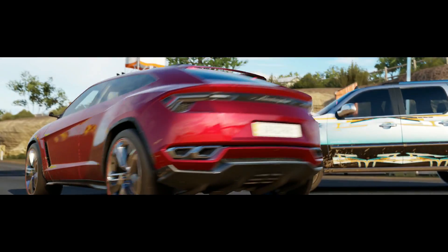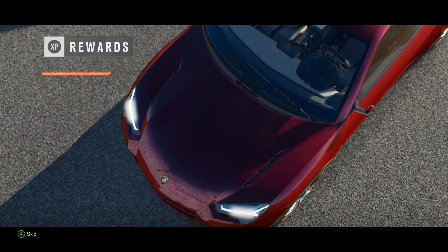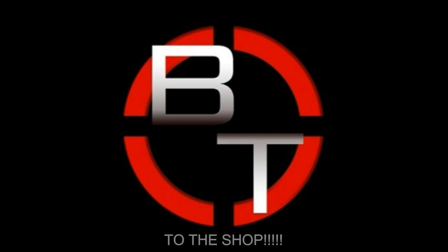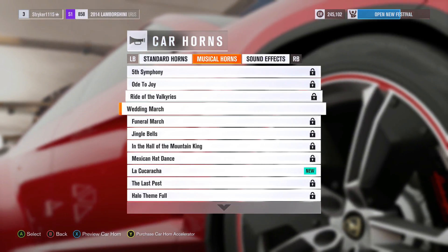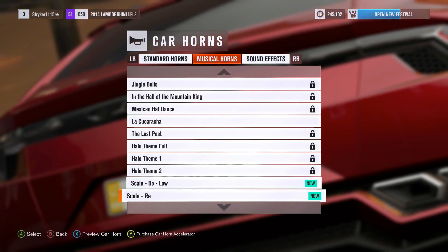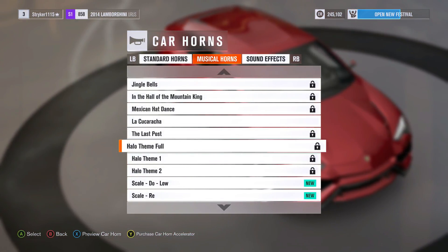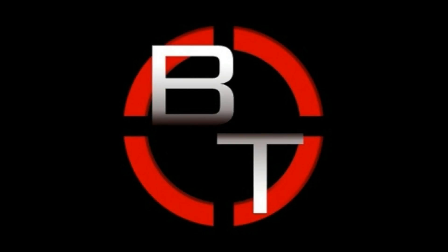So there was my Urus race — I really wasn't doing well and I settled for second this time. I usually don't, but this race was just frustrating me so much with the trees and the edges of the houses, hitting everything left and right. Anyways, let's go back to the shop — I wanted to take a look at the horns. Apparently you can customize horns in this game, there weren't any in the other Forza Horizons. You have musical horns, you have La Cucaracha, and they have the Halo theme as a full horn. Can you imagine pulling up to someone and honking that? That'd be the funniest thing.